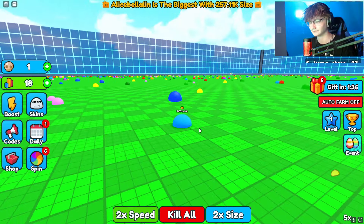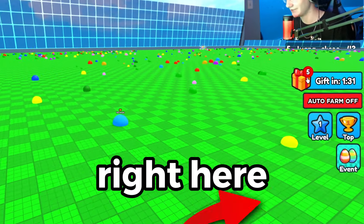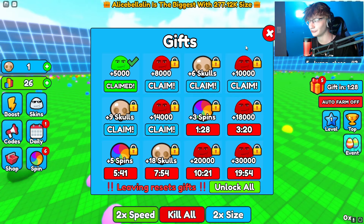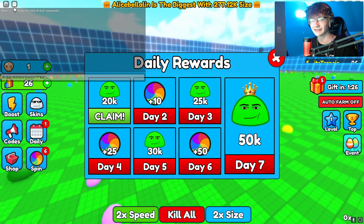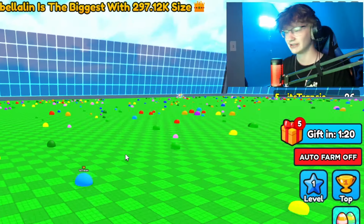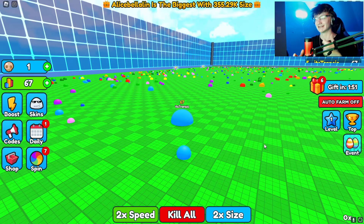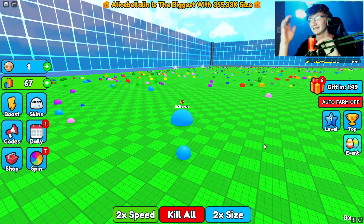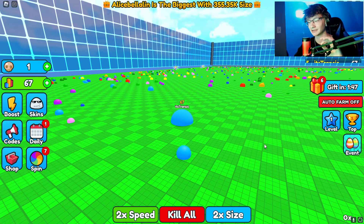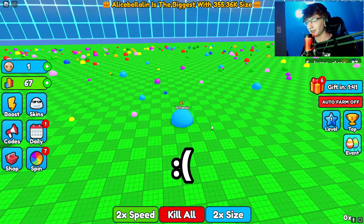We have five gifts just chilling right here and I'm going to open every single one. We have a daily thing, the chat's open, we have 20k right here, we have six spins — okay we are gonna pop off. I just changed my brightness and contrast on my webcam because I'm white as a ghost — your boy needs a tan. I only sunburn.